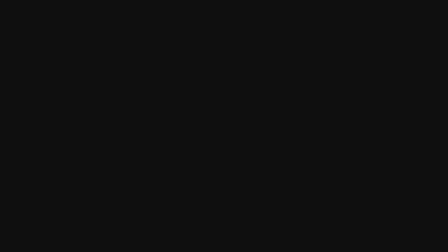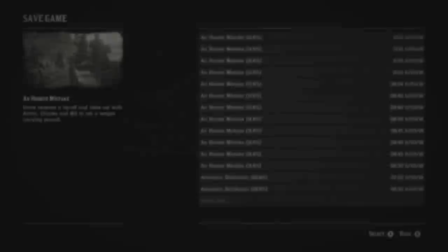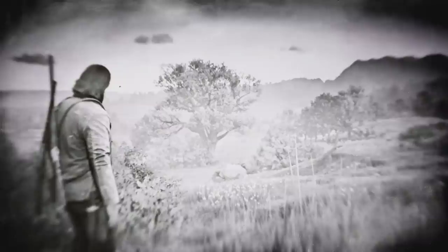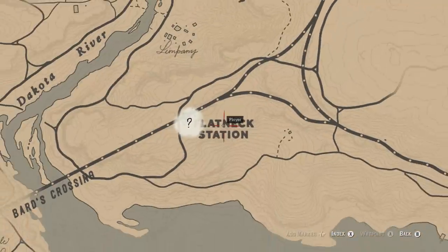Now go to pick up the gold bar wherever you're located. Once it ends up popping up on the right side, that's when you want to press pause and save under a new slot — it can be over an old slot or whatever. Then load that save, and if done correctly, you should have duplicated the gold bar.